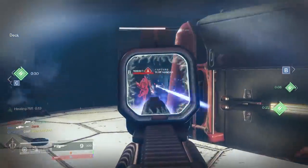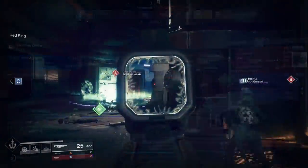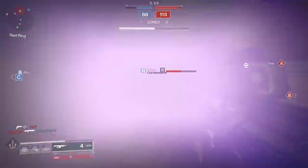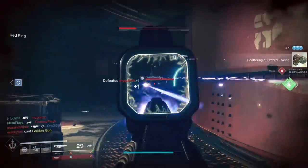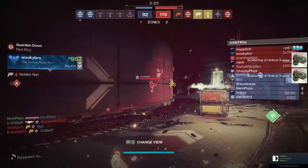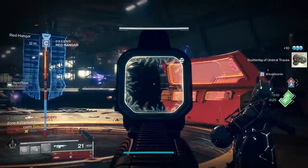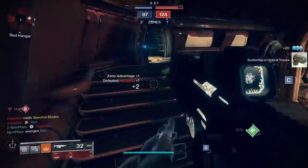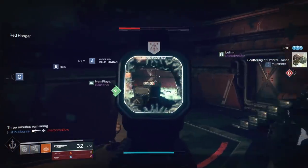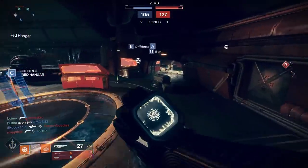I'm giving an honorable mention to Corkscrew Rifling for its plus 5 to range, stability, and handling. Barrels to avoid include Arrowhead Break, Extended Barrel, and Full Bore. It might sound crazy to talk you out of Arrowhead Break, but most of its plus 30 recoil direction bonus is wasted due to the weapon's recoil coming in at a base of 86 — you can't go past 100, so you'd be throwing away 16 points right out the gate. Extended Barrel and Full Bore are less useful here because high-impact autos enjoy great range naturally, and you're not gaining much to justify the handling and stability penalties.